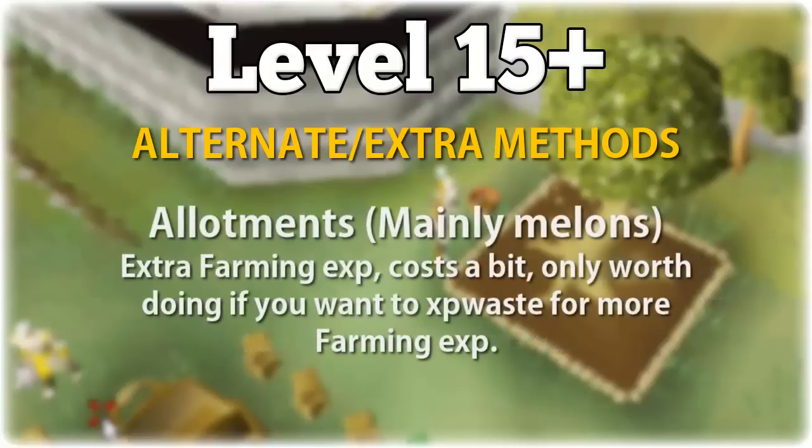In addition to herbs, sometimes people also do allotments. You can get some decent experience from doing watermelons, which are the highest level allotment crop you can grow. The main downside is that they're somewhat expensive and still pretty low experience. The only reason you should do allotments, or even herbs, is if you want to be getting faster farming XP — for example, if you're going for 200 million farming XP very quickly rather than just waiting it out while working on other skills.